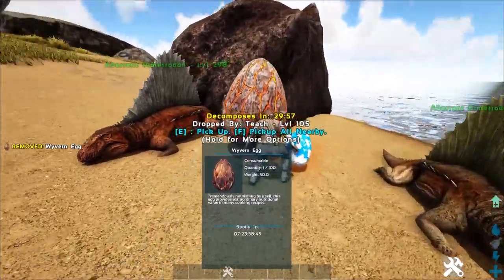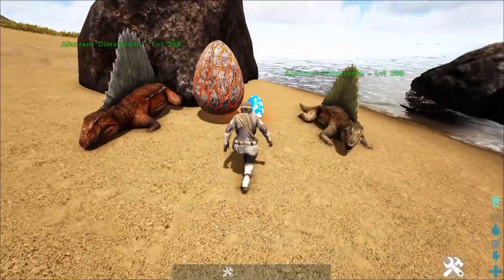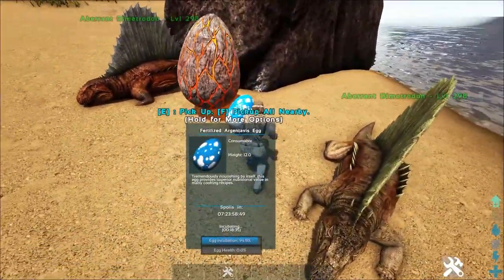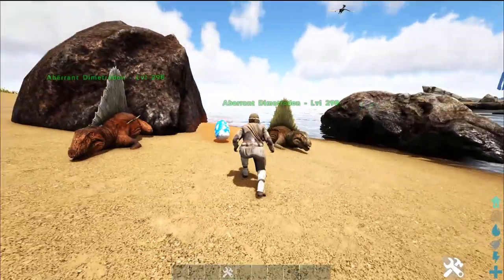Unfortunately the wyvern egg does not work at this level, but you can see the point. The stat required to raise a wyvern egg is around 1100 combined melee. Right now I've got 1200 — raising the argentavis egg is no problem, as you can see right here. Let's go ahead and test a few of the other eggs.